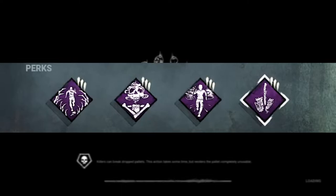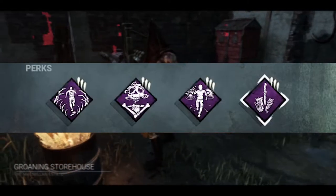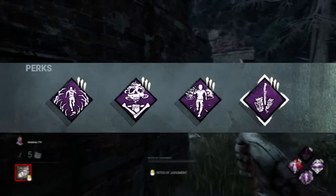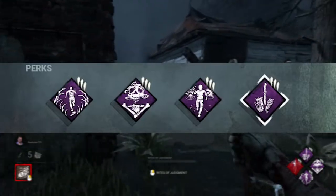Then I've got Hex: Haunted Grounds — it makes survivors exposed for 60 seconds if they cleanse the trapped totem. I love this as a sort of perk defence perk. It's like: yes, we have got Blood Favour. You don't like me having Blood Favour? Try and cleanse it. So there's a chance that if you cleanse a totem, it's either Blood Favour or Haunted Grounds. And if Haunted Grounds goes off, you go down in one hit, which can be quite useful and makes survivors panic a little bit.